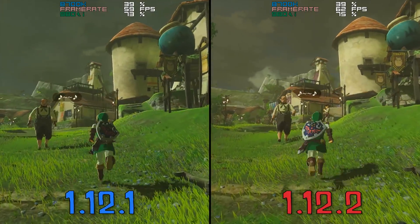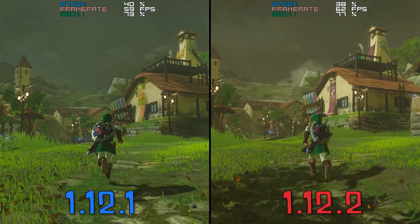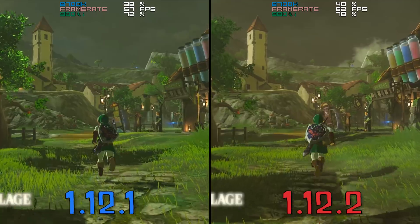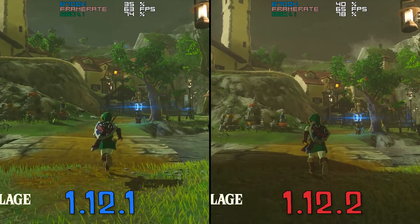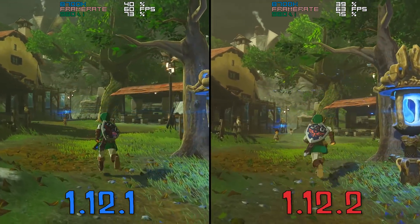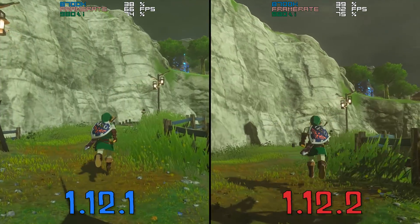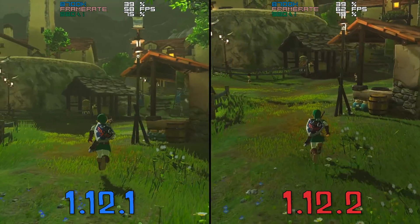Let's quickly jump across to Hateno Village and see what performance is like there. In a similar circumstance to the Great Plateau, we are also seeing higher framerates in Hateno Village on CMU 1.12.2. However, due to the fact that there are a large number of AI and NPCs in Hateno, we are not going to be seeing as impressive a performance differential between versions. Regardless of this, it is still good to see any performance increase at all in a new CMU release.